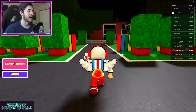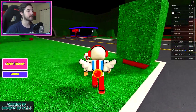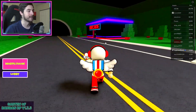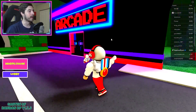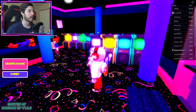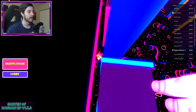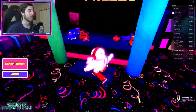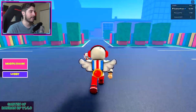To get El Goblino, go back outside and head over to the new area — the arcade. Enter the arcade, look to your right, you see that blue pillar right here. Hop on top and there he is behind it. Click it and that's all.